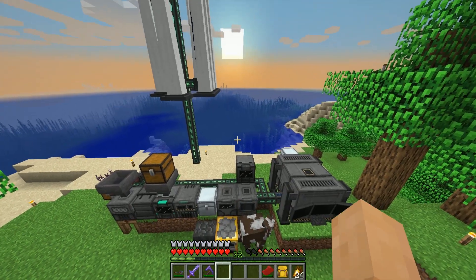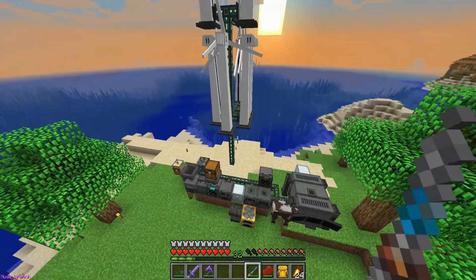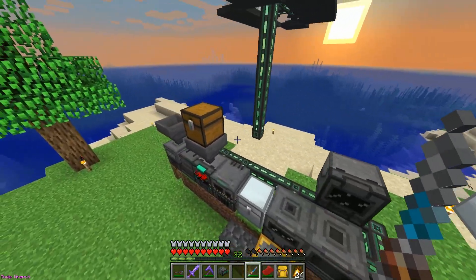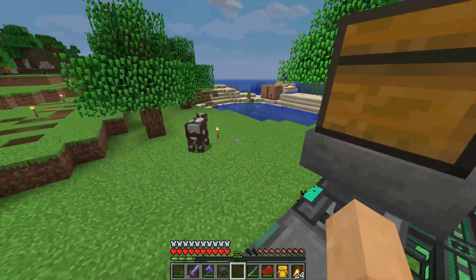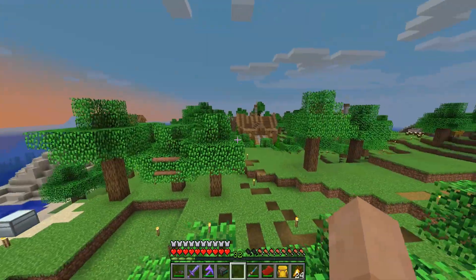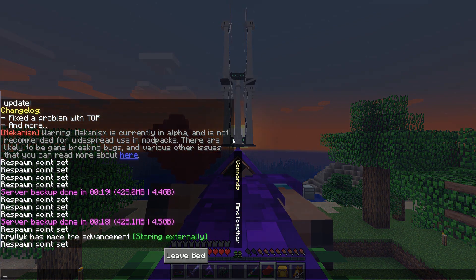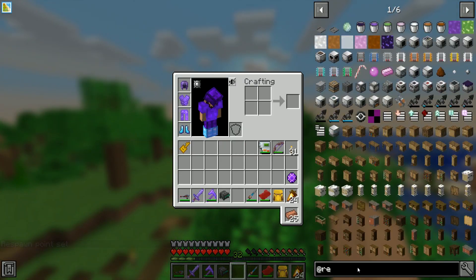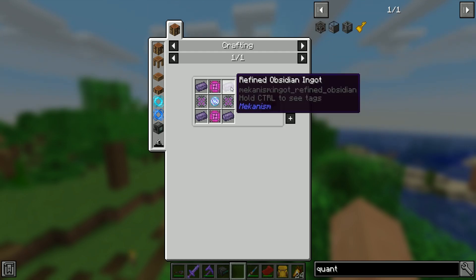Our power cube down there is currently draining based on the systems we have. Our old system over here is no longer functional because we've disconnected it. So how are we going to move our machines and power into that basement? I haven't figured it all out yet, but I have a feeling that our best bet is to get ourselves a quantum entanglement porter — I need two of them and they are pretty complex.